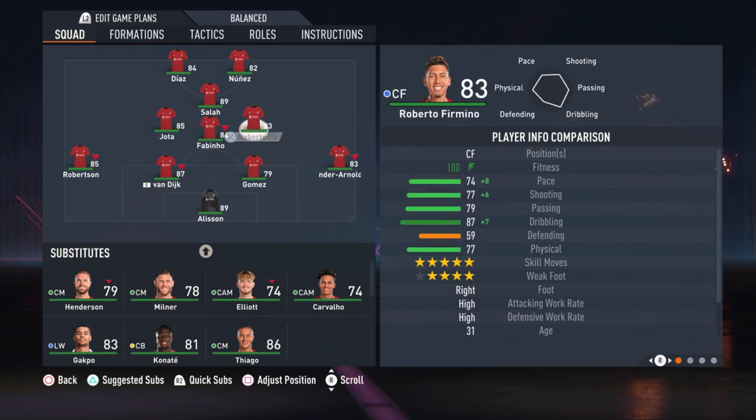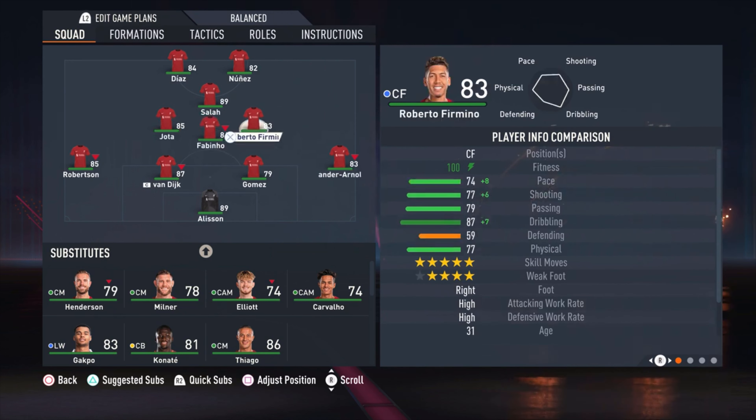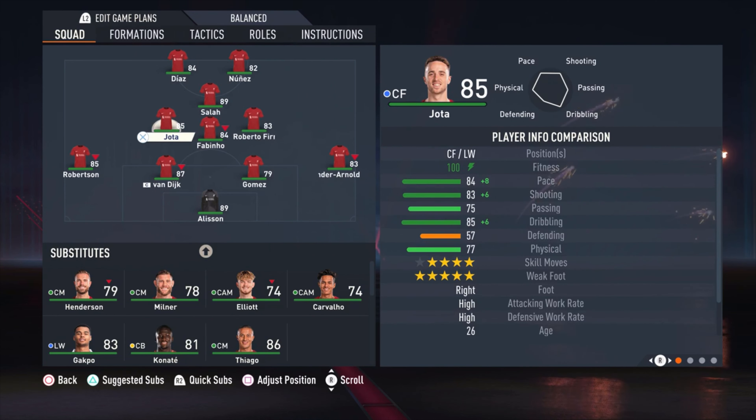I know Jota and Firmino are not really central midfielders, but you can build up some really good attacks with these guys. They have the skill moves and the weak foot. Jota is pretty good with 84 pace, but Firmino with 74 is not that bad for a central midfielder, especially looking at the dribbling. Passing is good, shooting is good, and that's the most important thing. Both have a high-high work rate — so attacking and defensive, they do it all. They play like box-to-box midfielders, and because they are attacking-minded players you can get the most out of them when attacking.